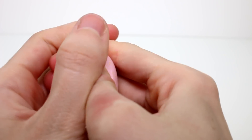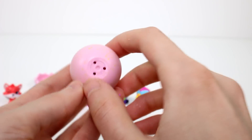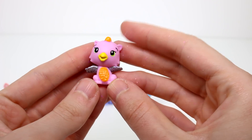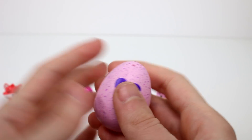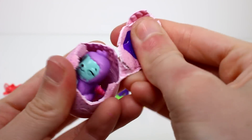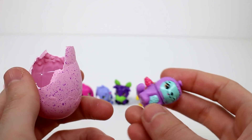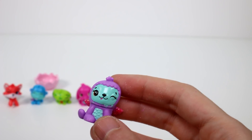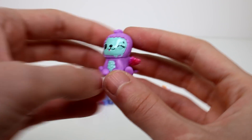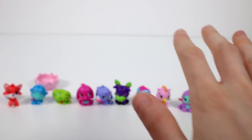We have a yellow egg, so that means it's from the savannah. We got a little Draggle — she's literally named Draggle, and she's a common. Then we have another purple-ish colored egg. Let's just break it open and see. It's Alba Sloth, and this one is a rare. She has a little bit of a messed up paint job there on her neck, but I don't care.